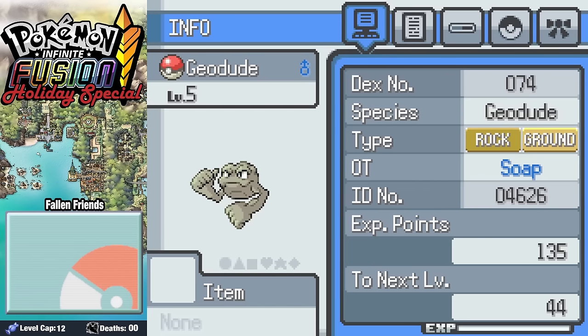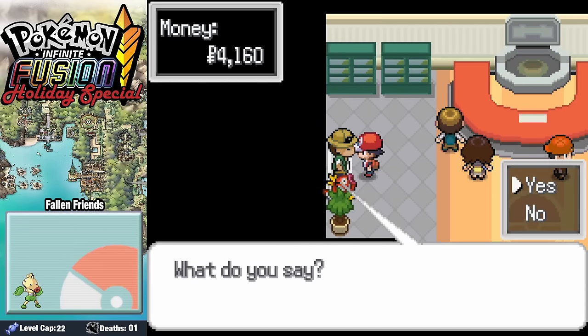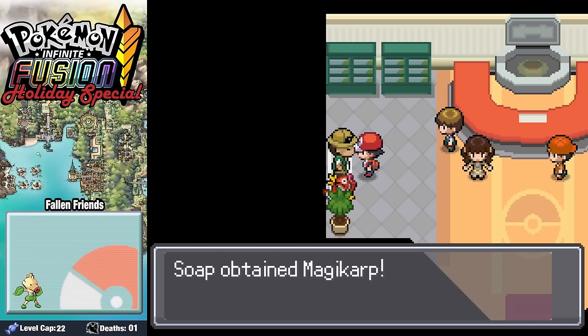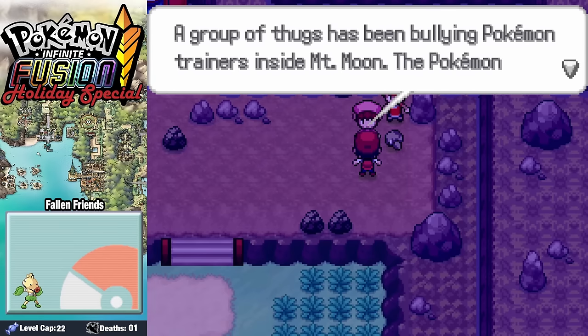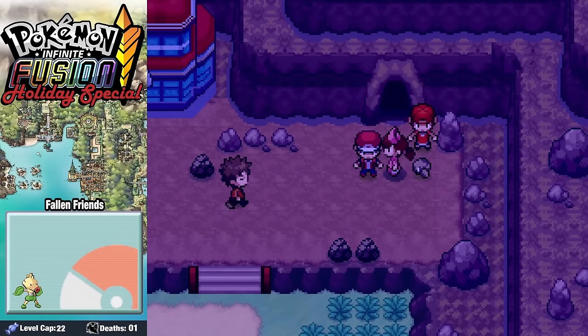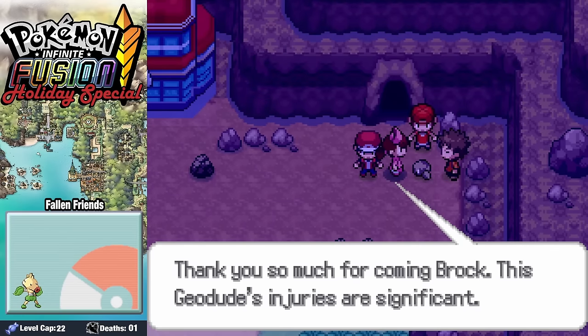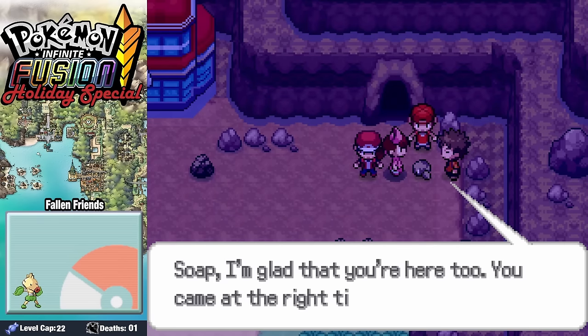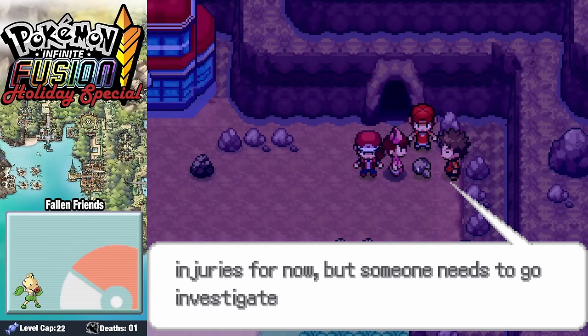As a special parting Christmas gift, Brock gives us a single lump of coal — but it turns out that coal's a Geodude. Thanks Brock, and a Merry Christmas to you. Before heading into Mount Moon, we grab a Magic Cart, because there is no greater gift than the gift of capitalism. Outside of Mount Moon, we find Nurse Joy tending to a wounded Geodude. Brock comes rushing in on a one-Onix open sleigh, slaps a bow on that Geodude's broken spot, and it's good as new.